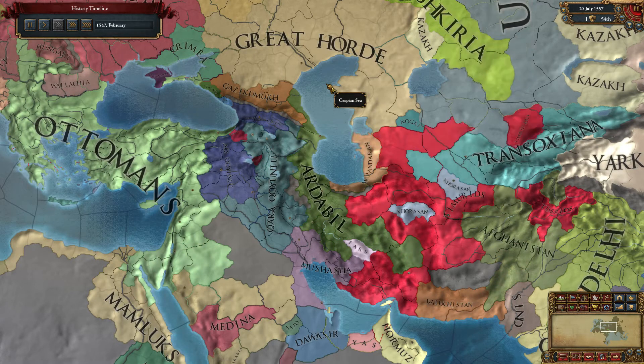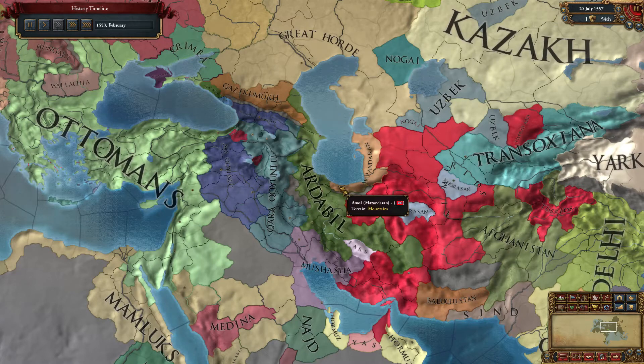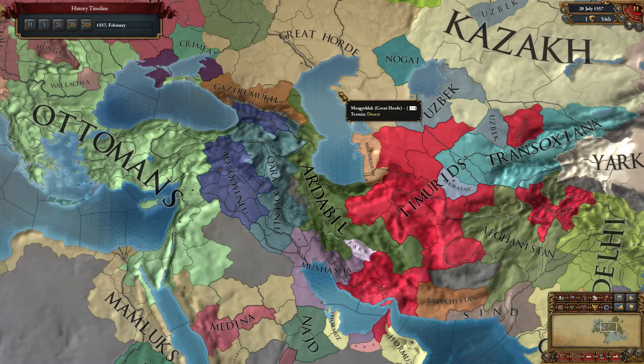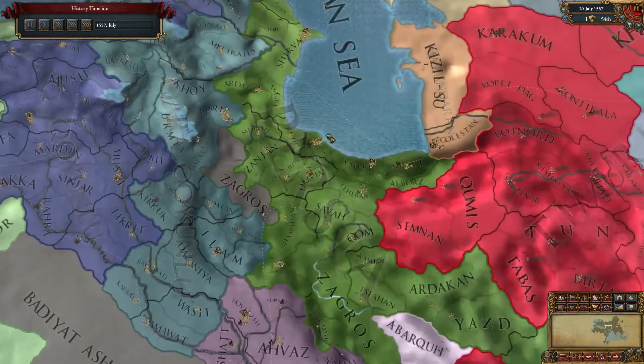There's the victory — those are in fact the provinces you need to form Persia. I also needed the one province of Amul, and there I got it. Unfortunately there was a very long war between Mushasha and the Mamelukes, but we did it and we won.